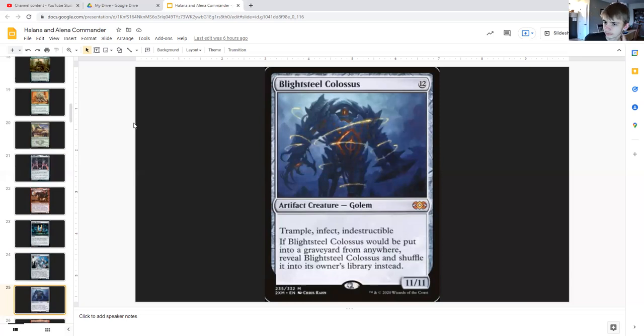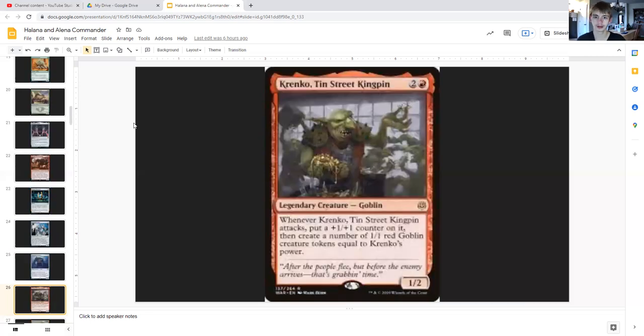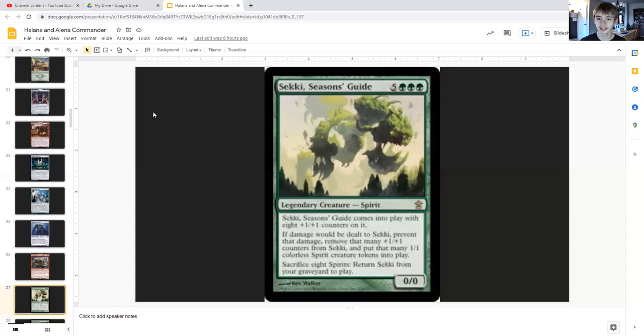Krenko, Tin Street Kingpin is a very good card, definitely recommend running it in this deck as well. For two generic and red he is a legendary goblin one/two, and whenever he attacks put a plus-one/plus-one counter on him and then create a number of one/one red goblin creature tokens equal to Krenko's power. Since Halana and Alena will be putting multiple counters on Krenko, making him bigger before he attacks, he'll probably be putting out a decent amount of goblins to allow us to block on the crack-back if need be.